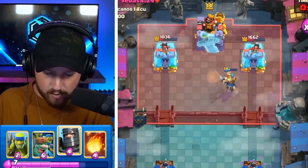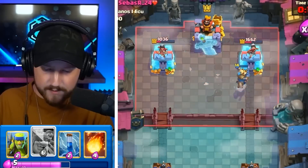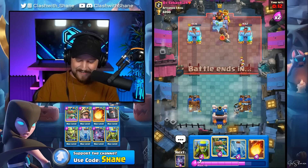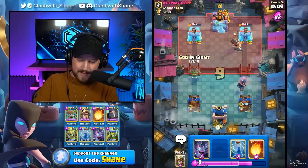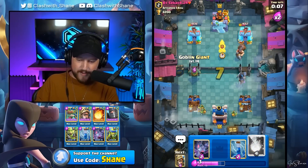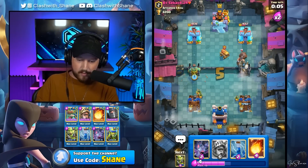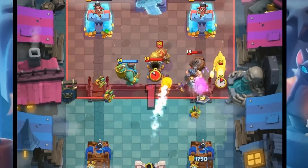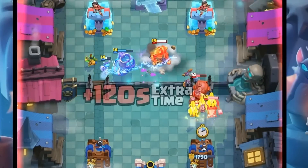Prince goes in, destroys the Mortar. One more Dark Prince over here. This is absolute perfection. He wastes the Skeletons as well. We're so good right now. Goblin Giant here left side of the arena for his tower. He has to go in with the Mortar. We can fireball down the Mortar right now. Goblin Gang right lane — he has to go Earthquake for it. But the Goblin Giant's alive, tanking for some Spears.